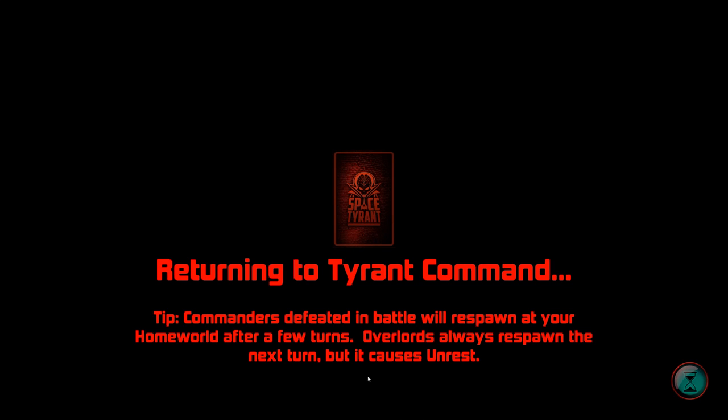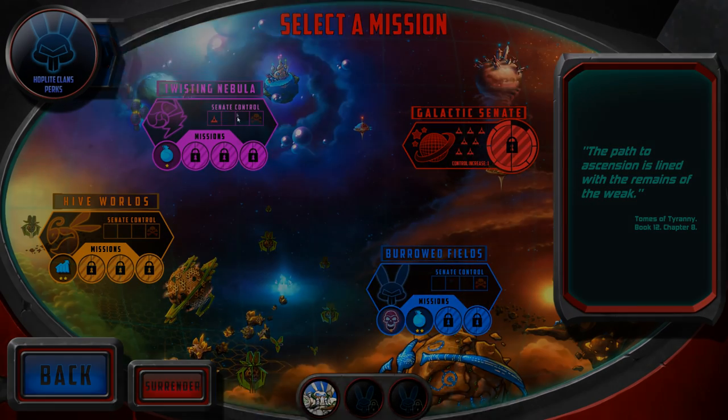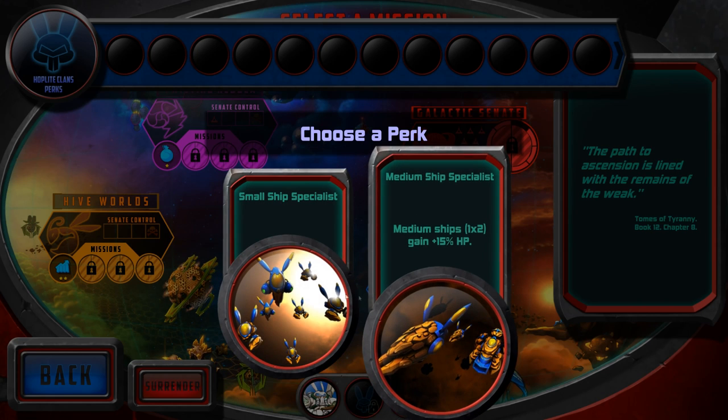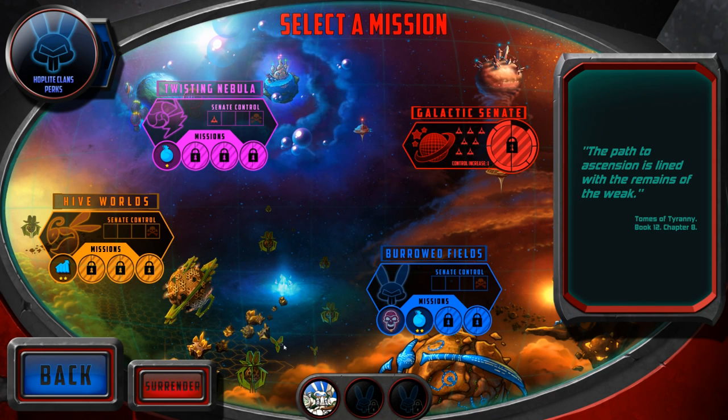I returned to Tyrant Command having completed one mission, and now I have more options for missions. The Galactic Senate will send spacecraft across and I have to deal with them. Having completed a mission, I also get a perk which will presumably help me against the forces waiting to take me down. The game is Space Tyrant — it is in early access, really more in the polishing and balancing phase. I quite like it, and I do like the fact that you can go through these very tight, very fast scenarios in half an hour to an hour. Check it out. I'm Scott Manley — fly safe.